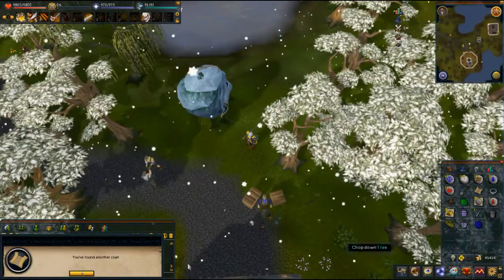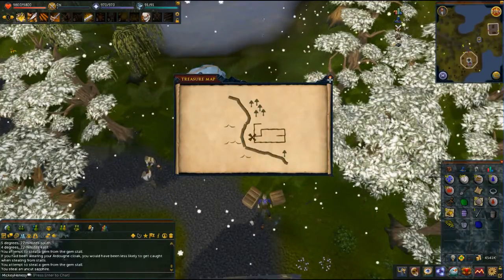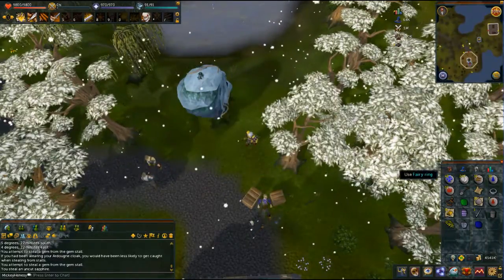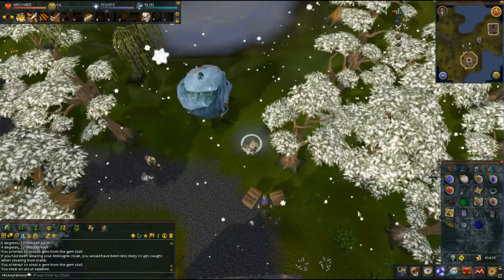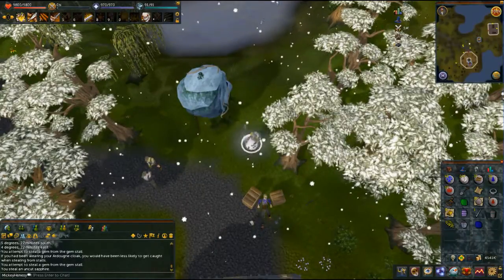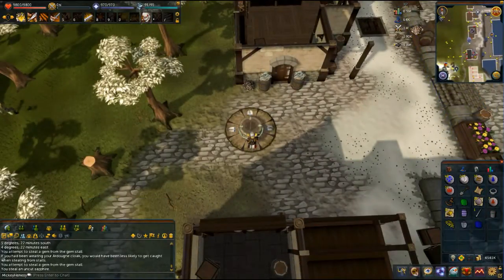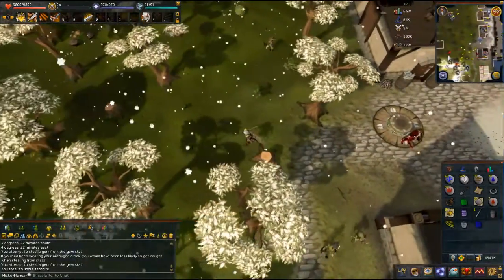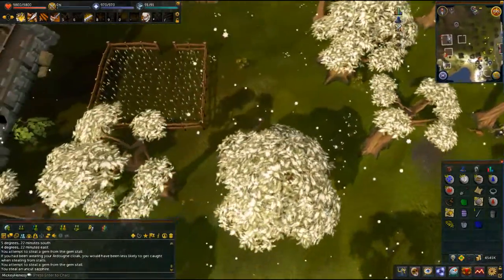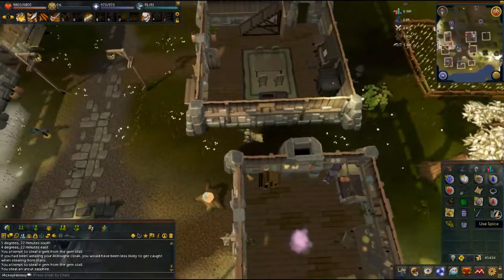What do we got? Another clue. The clue says — oh, I know this one, this is Sophanem. It's kind of a difficult one to see normally. Having been there a few times, we got it. Look at all these wonderful things we're collecting — the needle isn't worth very much, but everything else is good. Spice — not bad. Striped pirate shirt — meh.